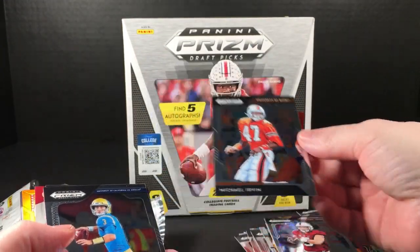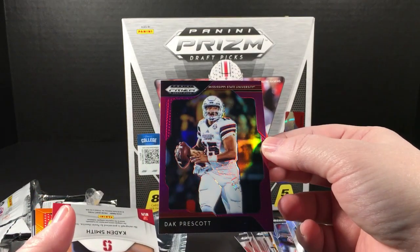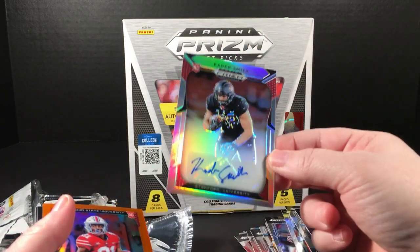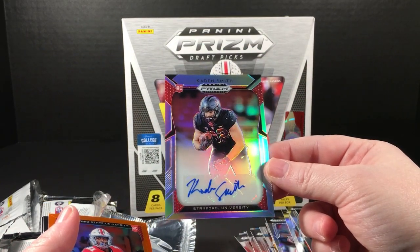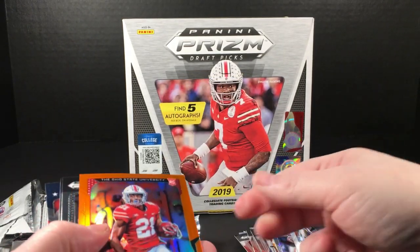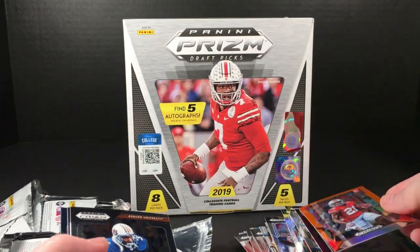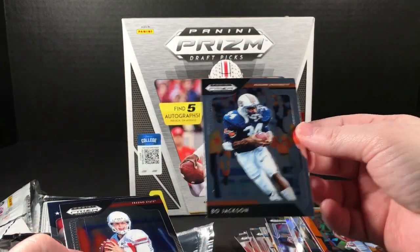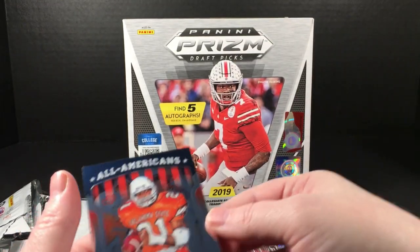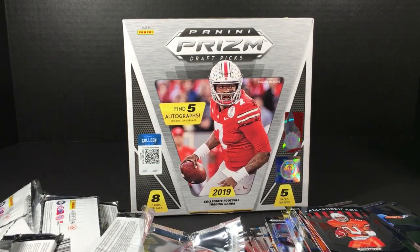Michael Irvin, Josh Rosen, a purple Dak Prescott. Our last autograph is Caden Smith out of Stanford. Paris Campbell rookie orange, Jackson, Derek Carr, and All-Americans Barry Sanders. That is a fun little break — as advertised on the back, tons of color, lots of parallels, just some good-looking cards.